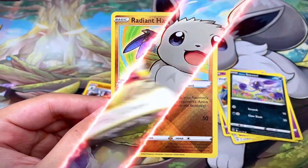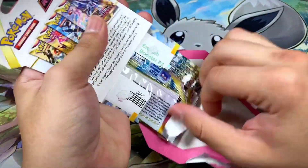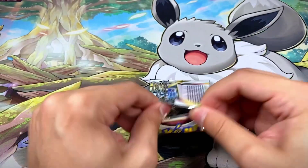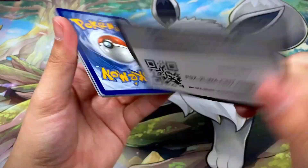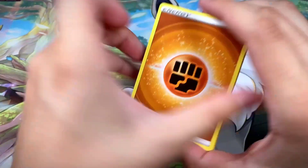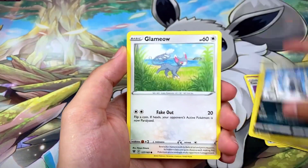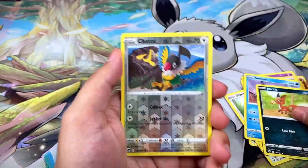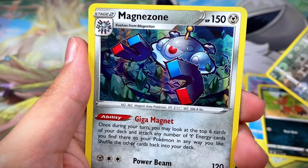Now that I'm reminded of the radiant cards, I really want that Greninja. Pack nineteen has Hisuian Samurott on the front. We got Fighting Energy, Kirlia, Cologne, Shieldon, Puchiana, Klefki, Yanma, Swinub, a Sneasel reverse, and a Magnezone hollow rare — really cool artwork on that Magnezone!